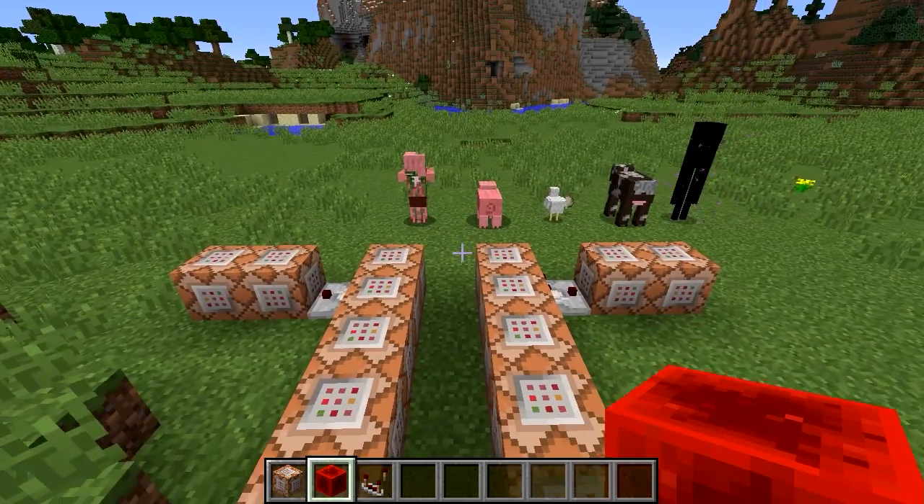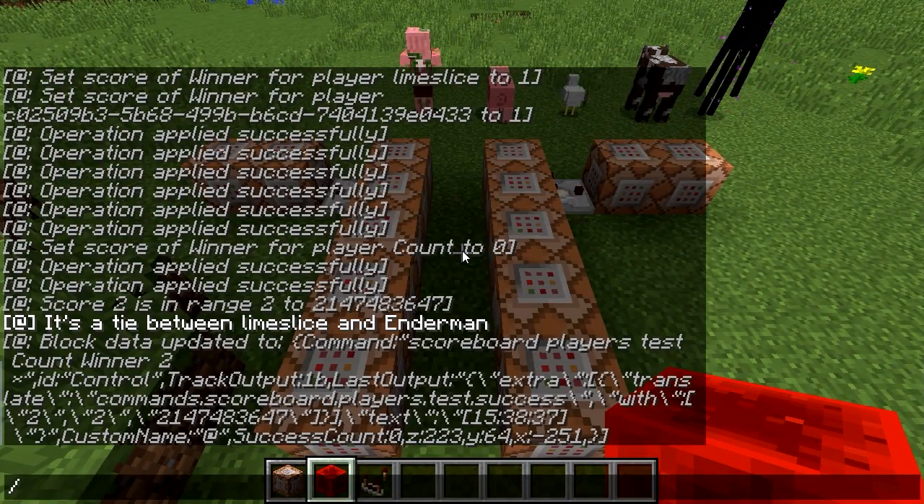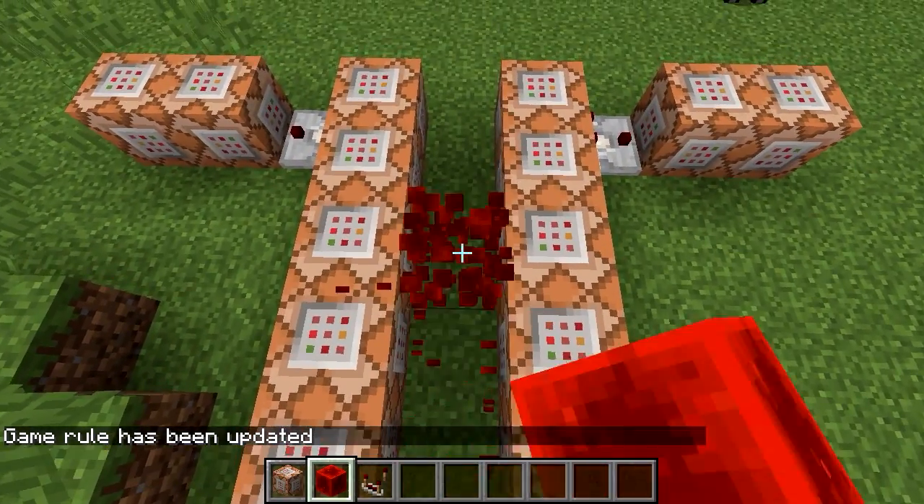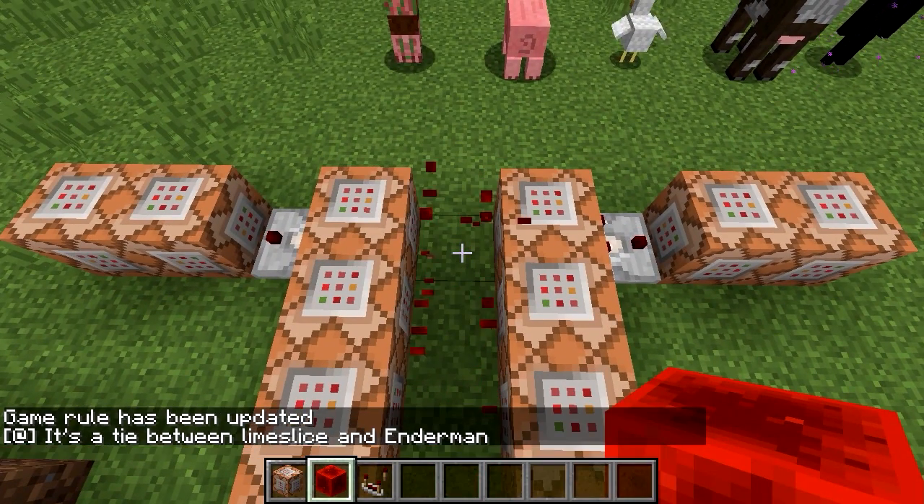And another thing you might want to do when using this kind of stuff is game rule command block output false. So you don't get all of that spam in your chat. You get a clean message log, and that's how it looks.